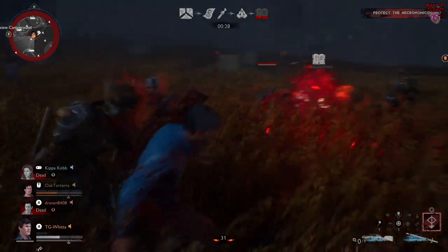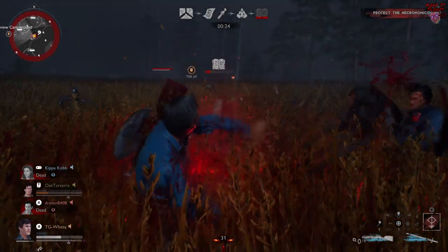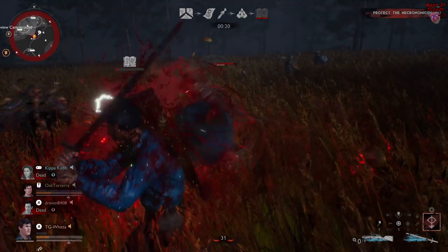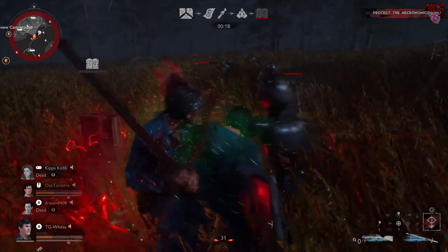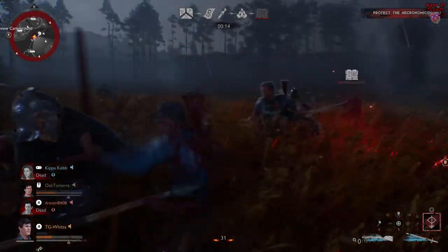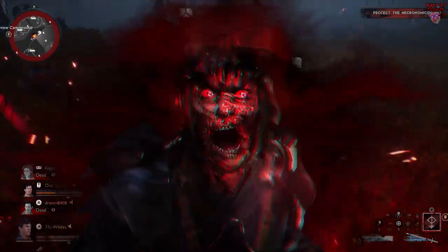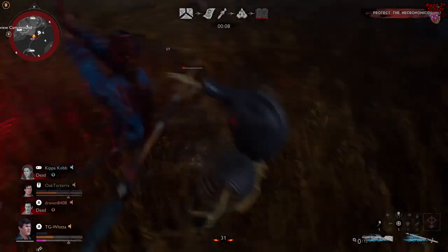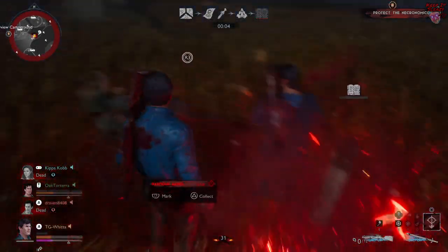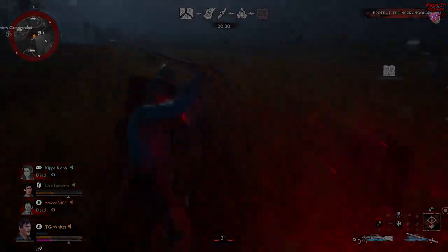So that's the full support build for Ash from Evil Dead 1. You basically have fear immunity for yourself and you're always going to be there to help your teammates out whenever they need you most. I hope you guys enjoy the build, try it out yourself, and I hope it helps you out just a little bit. If it did, let me know down below what you think, and do not forget to stick around the channel because there's going to be all kinds more Evil Dead the Game builds and strategy guides coming your way. As always, I'm TG — if you like what you saw, you know what to do.